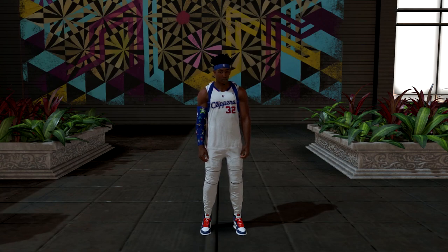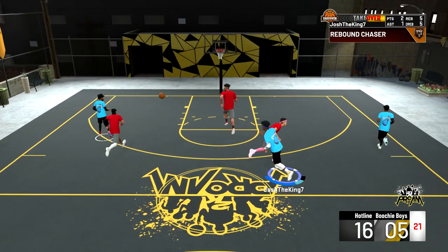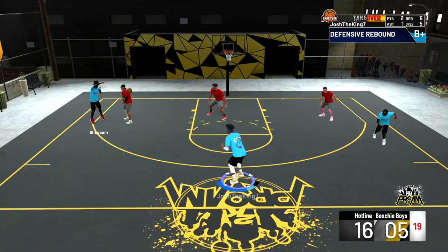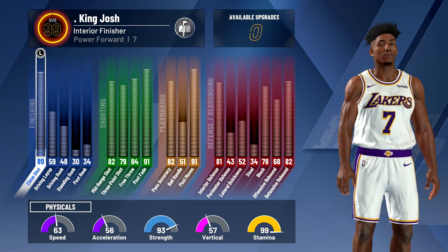What's up guys, it's King Josh back with another video. Today I'm going to show you guys my 99 overall interior finisher build. Even though this build is called an interior finisher, I actually chose the sharpshooting and post scoring pie chart, so as you can see my finishing isn't great. I have an 89 close shot, which helps a lot especially on post fades really close to the hoop.